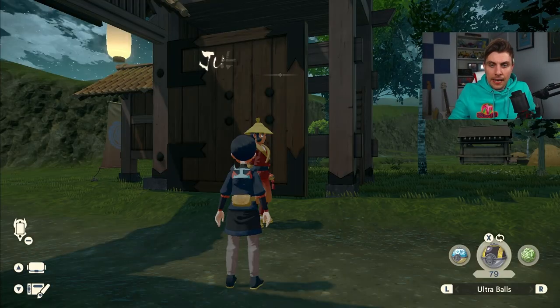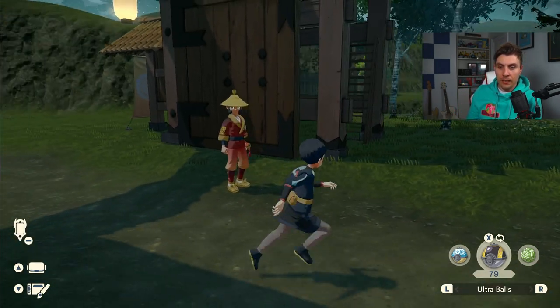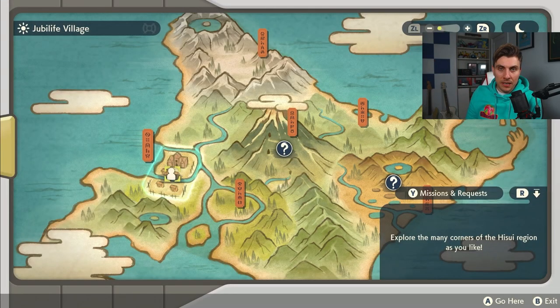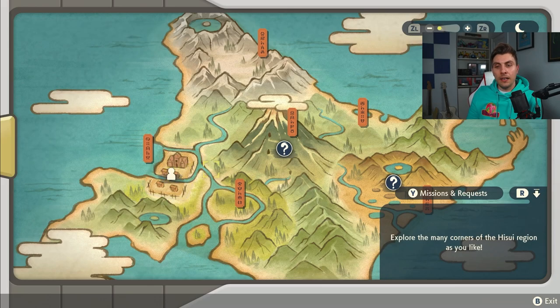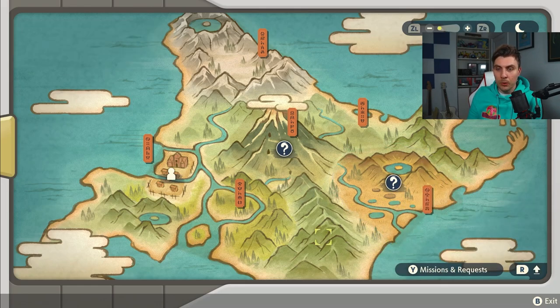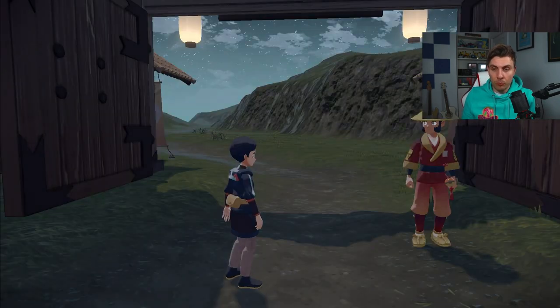Heading into the game — to identify whether there is a massive mass outbreak, come to the gate at Jubilife Village and have a look at the map. The massive mass outbreaks are the question mark icons, and the normal single Pokemon are just your mass outbreaks. With those odds in mind, you know what your shiny chances are going into the different ones.